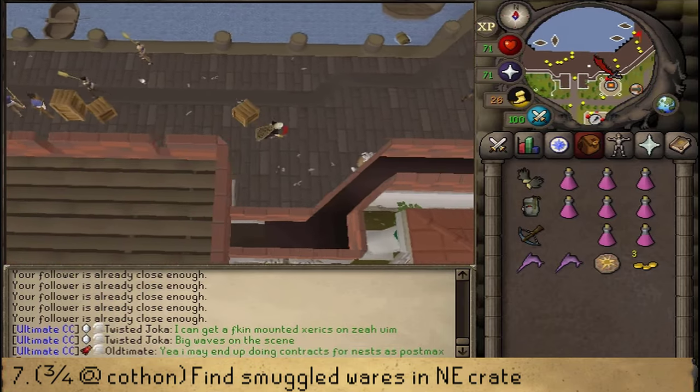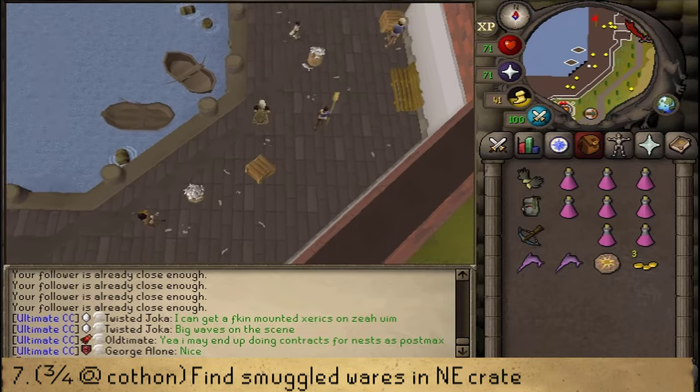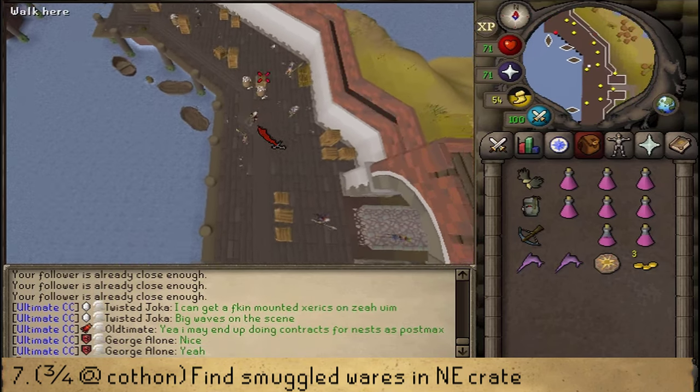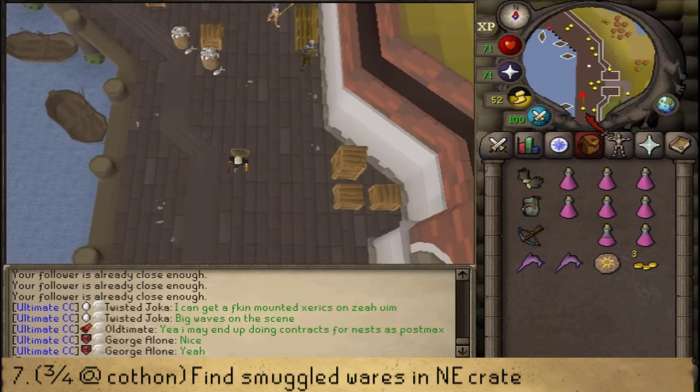Between two barrels of fish next to a bench, you will find the smuggled goods that he was after. So, next to the bench, between the two fishing barrels, click space and then return to the knight.